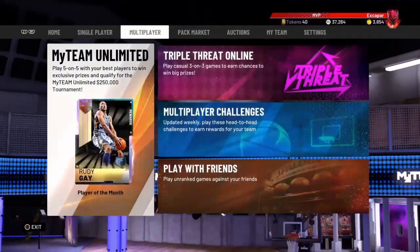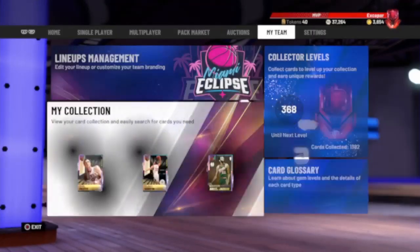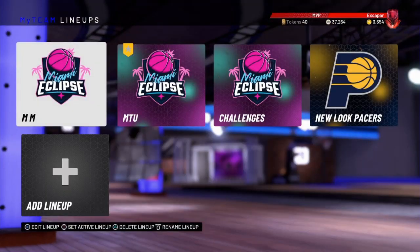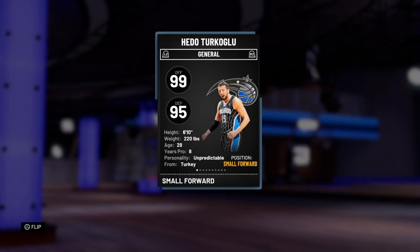Hey, what's going on everybody? It's your boy X coming at y'all with a brand new video. I'm coming at you guys with a card that I think is actually the GOAT in 2K. I got him for a good 30 to 40k — it's his diamond, Turkoglu. I got him with a diamond contract and shoe, but 6'10", 99 offense, 99 defense.